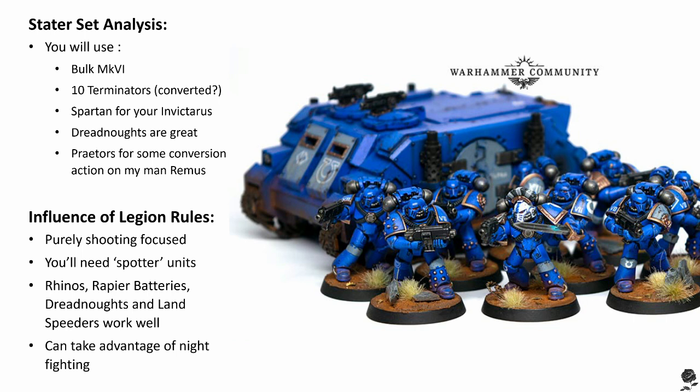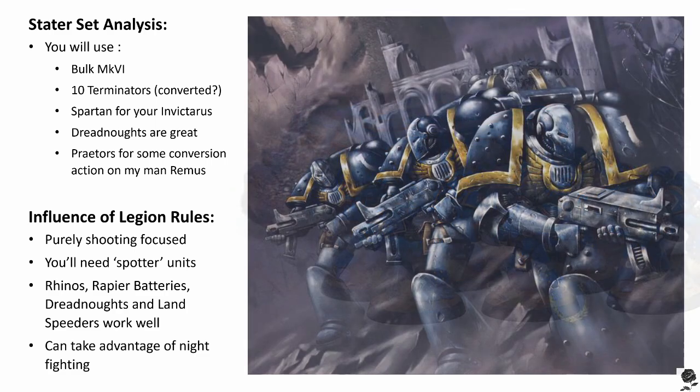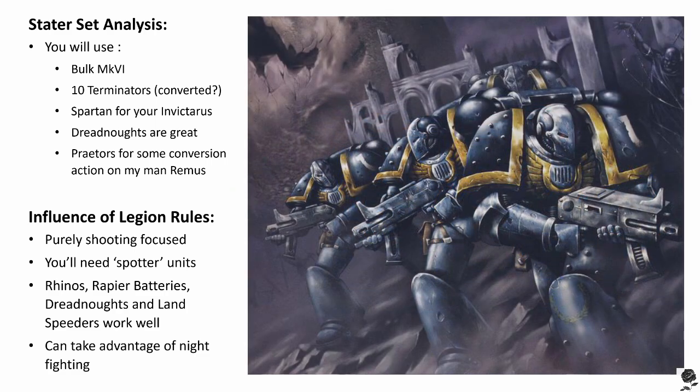It's worth considering putting what we'll call spotter units into your army — units that are either cheap points-wise, so you don't mind missing out on the Legion rule benefit to activate it for squads around them, or units that already have ballistic skill 5 and so get no bonus from the plus one to shoot anyway. Rhino transports for tactical squads and tactical support squads seem like a really good choice. Rapier batteries for heavy support squads are really nice sitting in the backfield. Dreadnoughts marching up the board alongside Land Raiders and Land Speeders — or big units of bikes or vehicle squadrons — work well too.